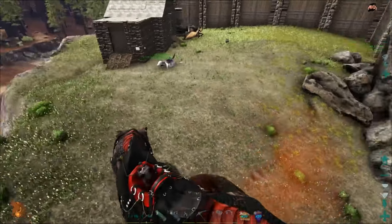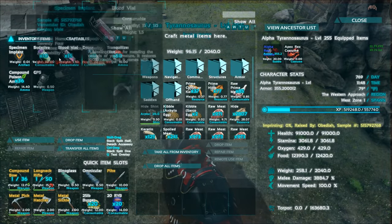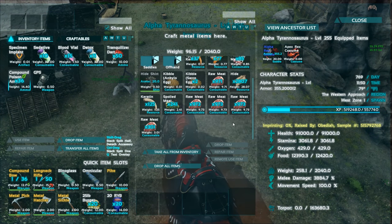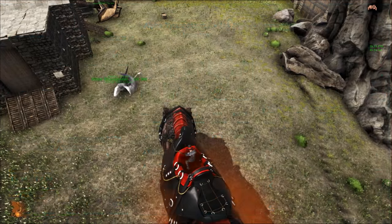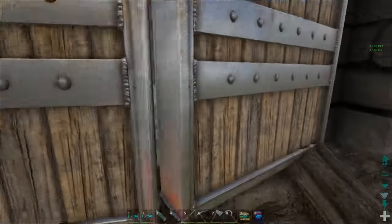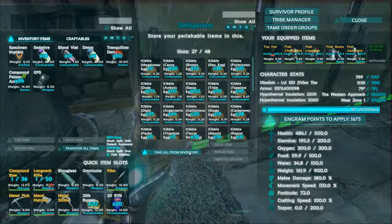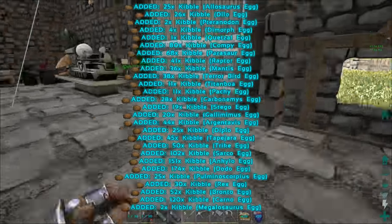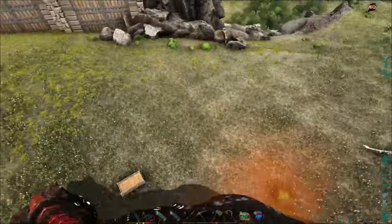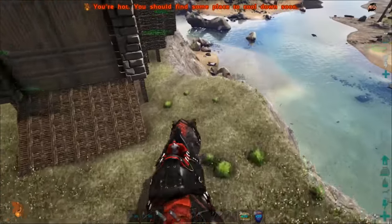I don't even know if I have everything I need. Let me check — blood vials good, detox good, sedatives good, darts, arrows, all my gear, some food and water. Let's grab all the kibble we have in case we run into something good. Hopefully we can find something really cool to tame and also some fire wyverns to kill for talons.